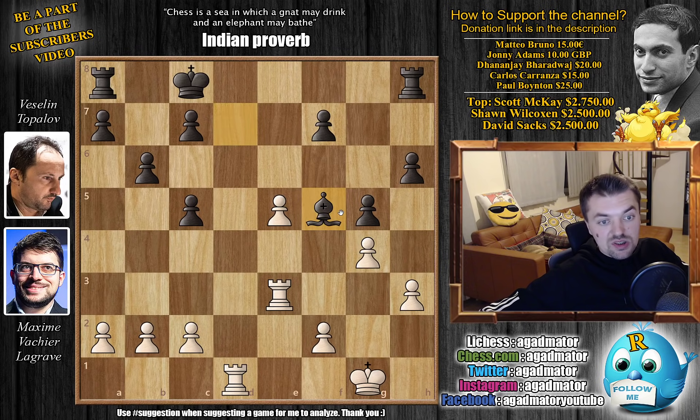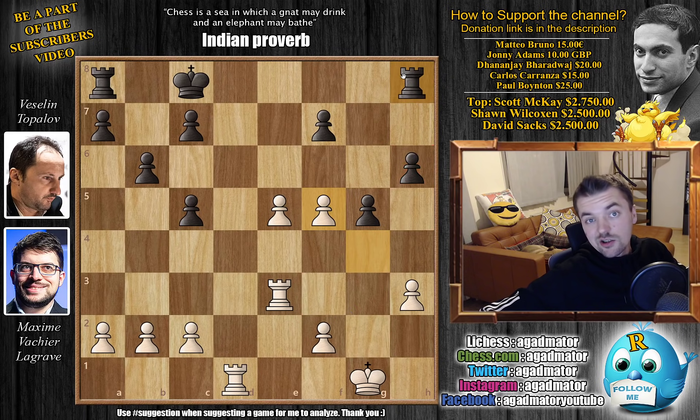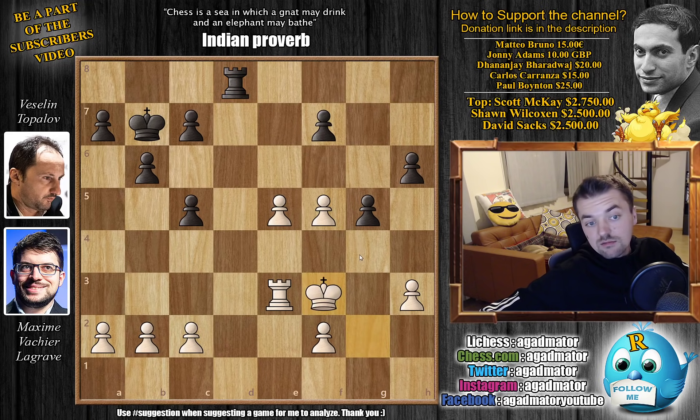However, Topalov decided to play Bishop captures on f5. We have g captures on f5, and now not only do you allow White to very easily create a passed pawn, but White also has a very clear plan: King g2 to f3 to g4 to h5. If Black does not want to part with the h6 pawn, the Rook pretty much has to stay and guard it. King b7 by Topalov prepares to bring the other Rook into the game. King g2 — now Maksim starts the King march.